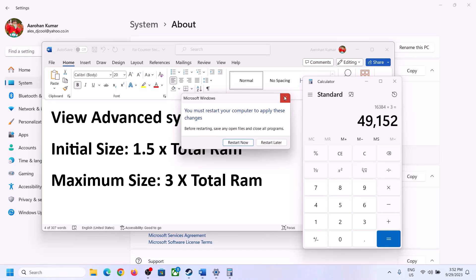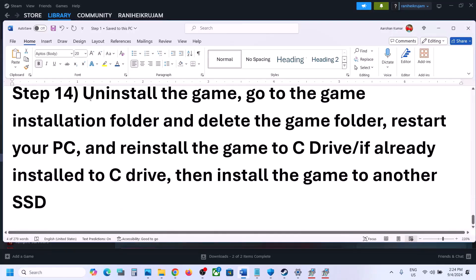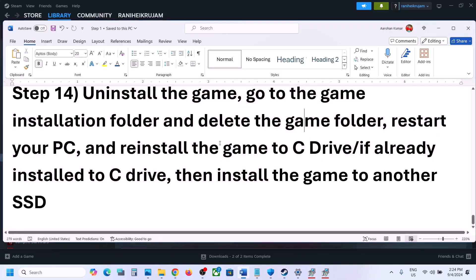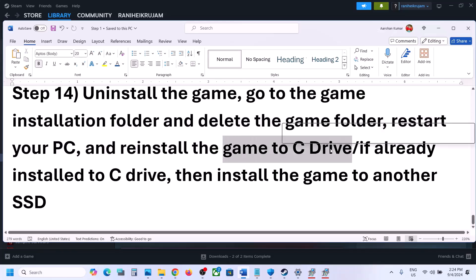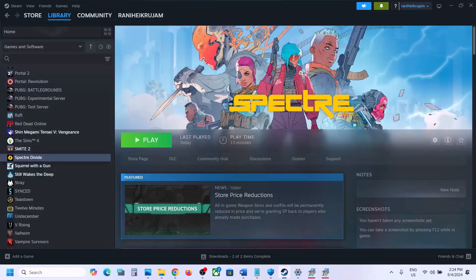The last step is to uninstall and reinstall the game to a different drive. If nothing is working, right-click the game in Steam, select Manage, then Uninstall. After uninstalling, go to the game installation folder and delete the game folder, then restart your computer. If the game was on an external or secondary drive like D or E, try installing to C drive. If it was already on C drive, try installing to another SSD. One of the steps shown in this video should help get the game running.